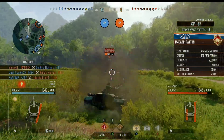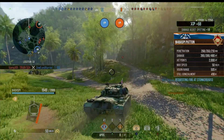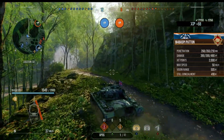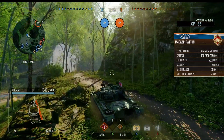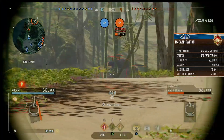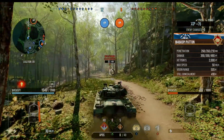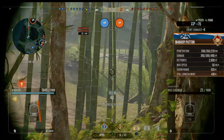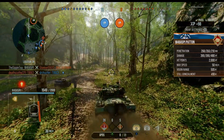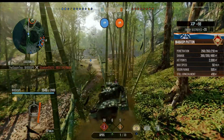Moving on to the key statistics, starting with the gun. Penetration values first: the standard rounds offer 268mm, and the premium rounds offer 350mm. The damage for both is 390. The rate of fire is 6.19 rounds per minute, giving a reload of 9.7 seconds. The aim time is 1.9 seconds and the accuracy is 0.36. Those statistics can of course be improved with the relevant equipment, crew skills and consumables.